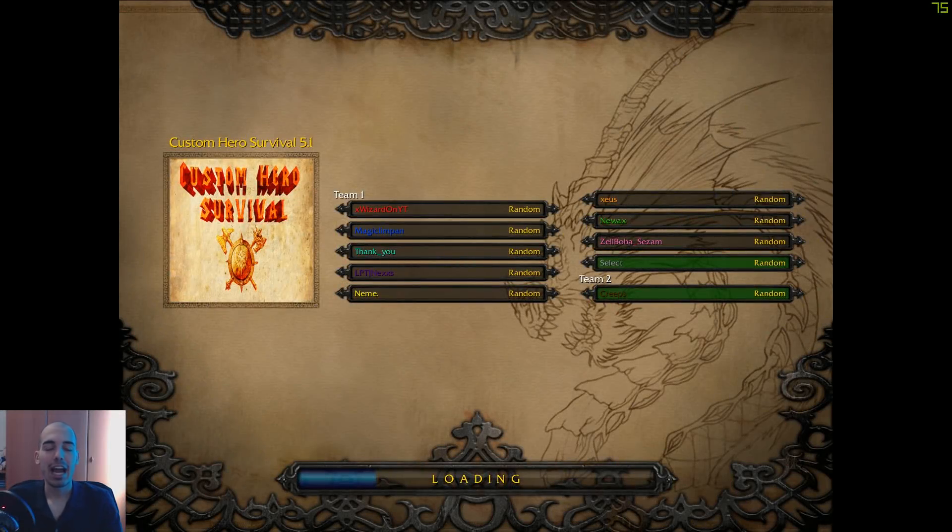What is going on everybody, welcome back to the channel. I'm xvizart and welcome to another Custom Hero Survivor 5.1. Last time we did the fire build, which was a bit crazy. If you have the sex legacy on you, you can spam spells and nobody can do anything about you.